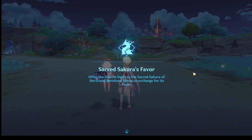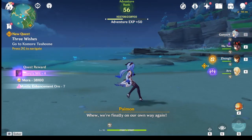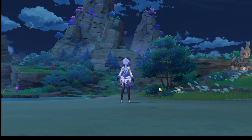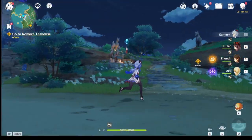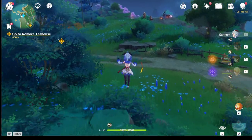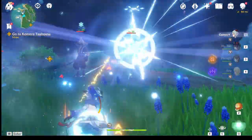She has 2 passives, but we'll talk about the energy regeneration and restoration passive only. This passive basically increases the electro damage and the energy restoration from her ultimate — I'm guessing it's 1% of ER that Mei has past 100%. So if you have 100% energy recharge on Raiden Mei, anything past that is what counts into this passive. For example, if I have flat 100% only, I won't get anything from that passive. But if I have 101% energy recharge, then that 1% is what's going to count into it.